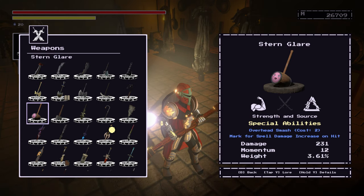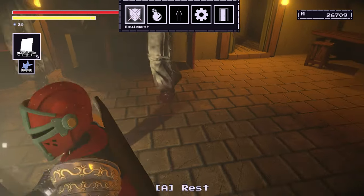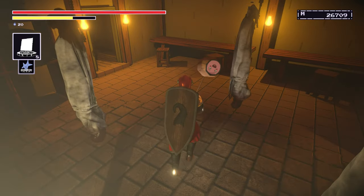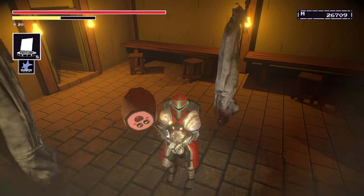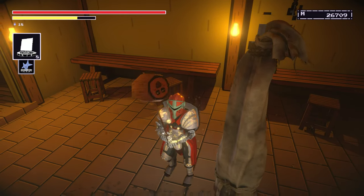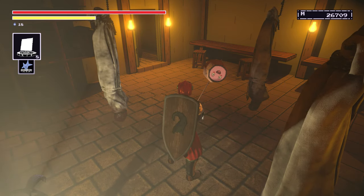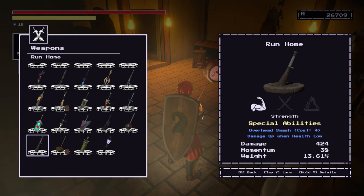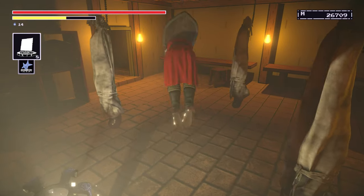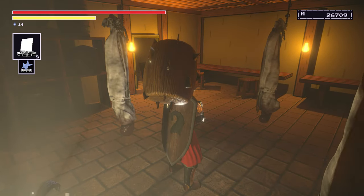Stern Glare is another good one if you're doing a hybrid build. It's got an interesting moveset as well — those are the R1s, then the R2, and then the special — a crazy hop up and slam down. I should probably show you the special with the Invincible Hammer as well, which is this. Very reminiscent of Elden Ring and Dark Souls 3.